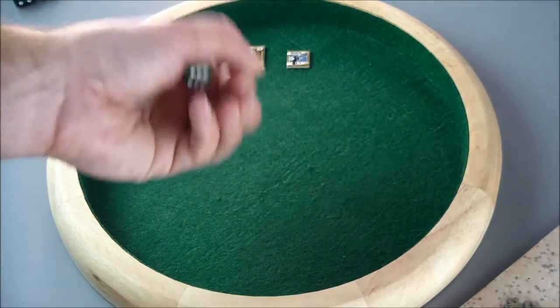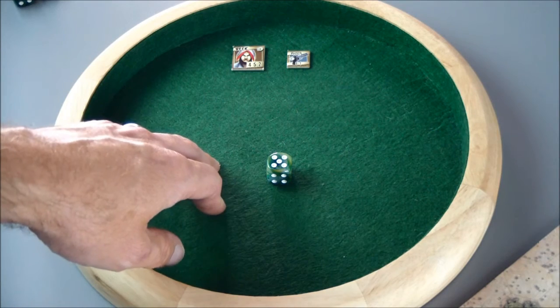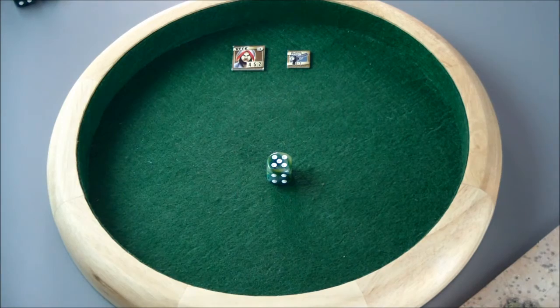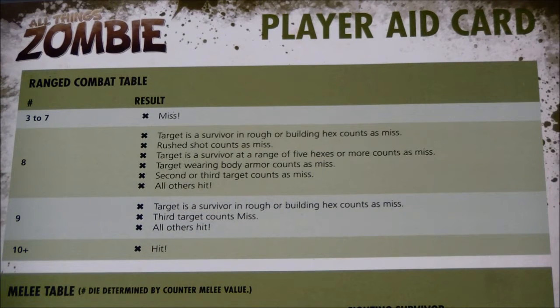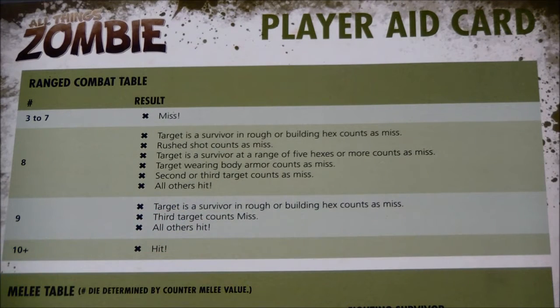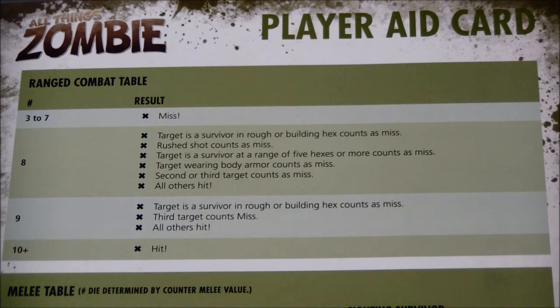Beck is going to roll, then add the result — a five — to her reputation of four, giving a total of nine. We'll consult the ranged combat table. The first result applies if the target is a survivor — it's not, it's a zombie. The third-target result doesn't apply either because there's only one zombie, so it's the first target. That means all others are a hit, so that zombie has taken a wound.